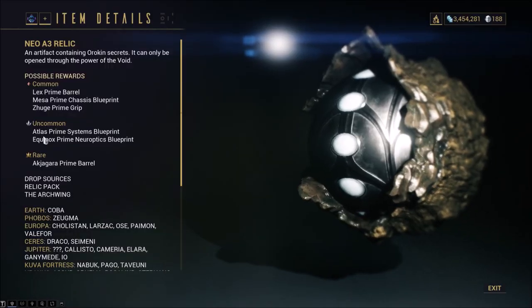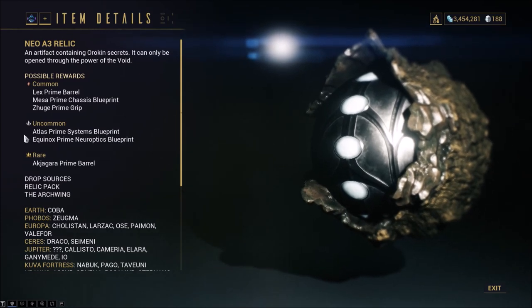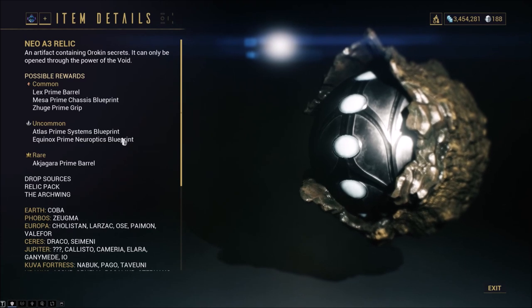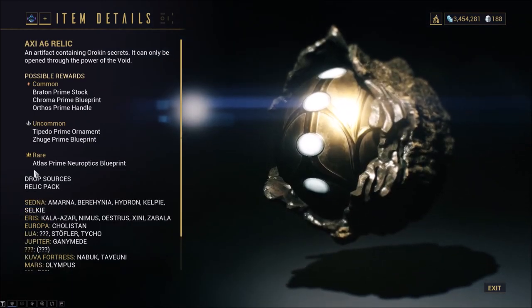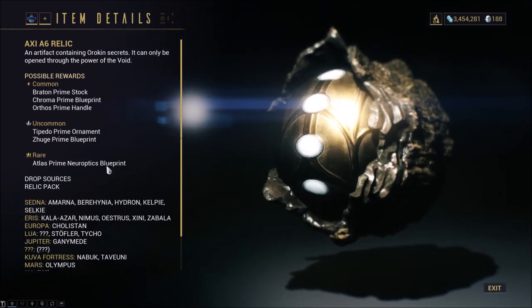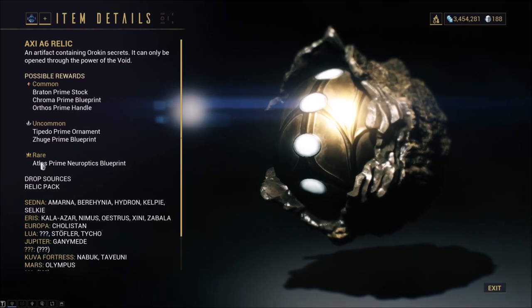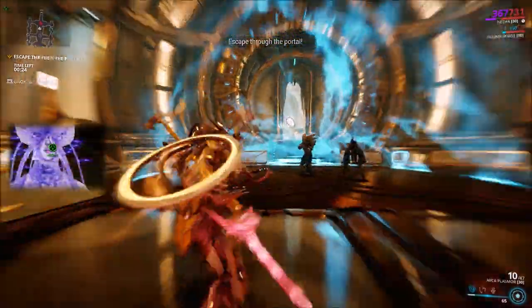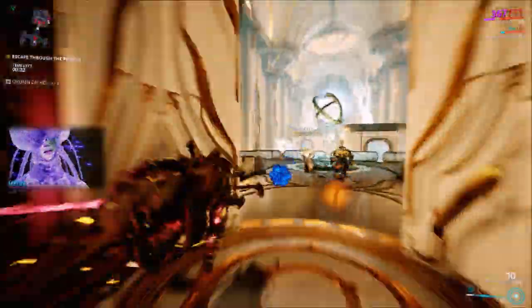The only Neo Relic you'll need is the Neo A3, which drops the Atlas Prime Systems as an uncommon drop. The only Axi Relic you'll need is the Axi A6, which drops the Atlas Prime Neuroptics as a rare drop. It is advised to farm Neo and Axi Relics together, as they pretty much drop in the same locations.